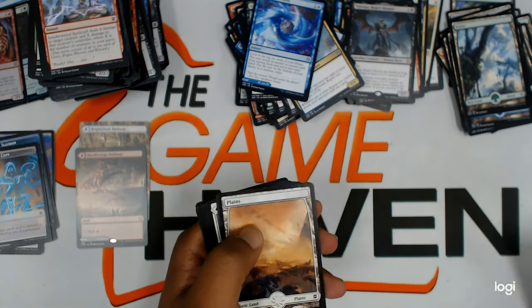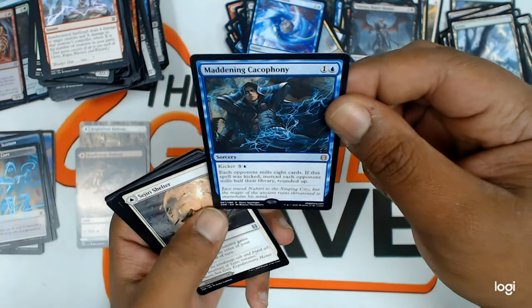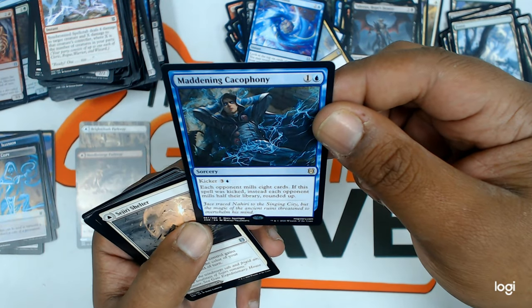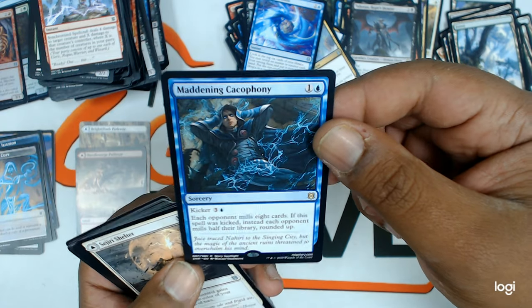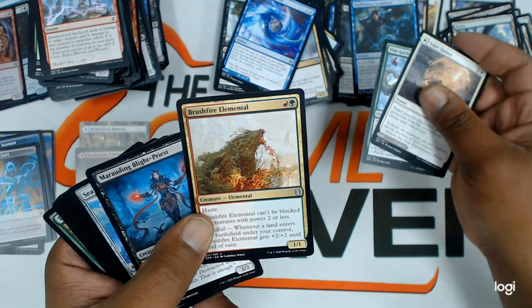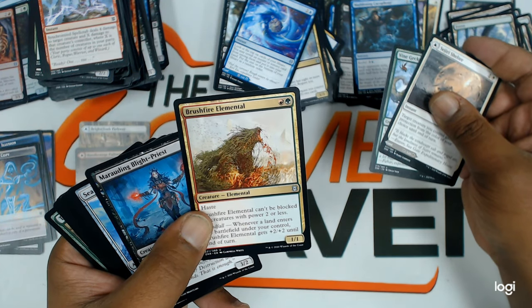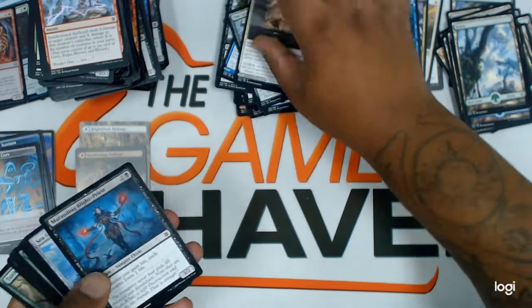Flip card. Maddening Cacophony — wow, that's a mouthful. That's a rare. Uncommons. This is a really good uncommon — really good in aggressive decks. Brushfire Elemental — really good.